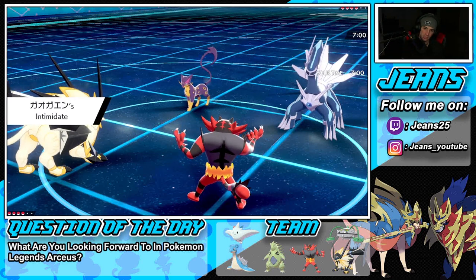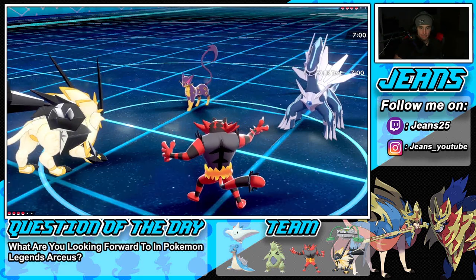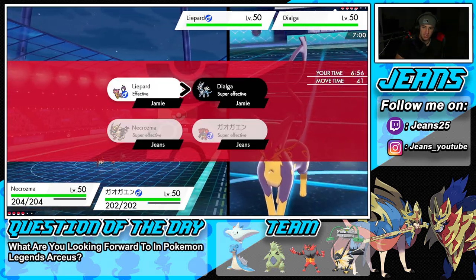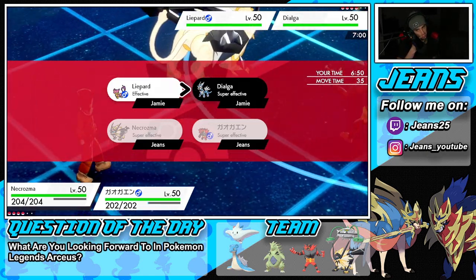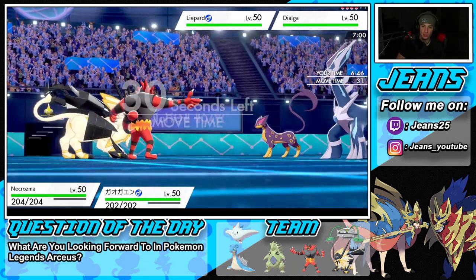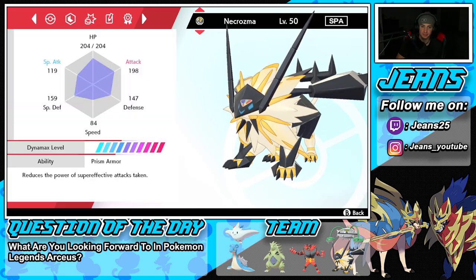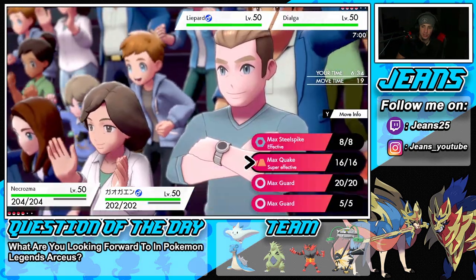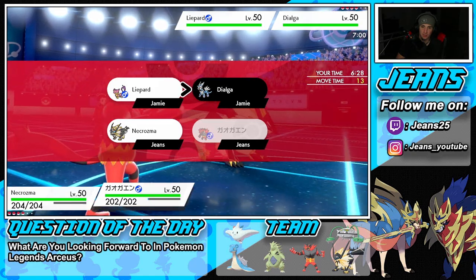Regidrago has Fake Out and might be faster, so I think I'll Dynamax Necrozma and drop a Max Quake. I could also set Trick Room — Dialga is really slow too. I know Regidrago has Trick Room. I'll go Parting Shot on Incineroar to drop Dialga's stats and dip out — no point faking out since Regidrago can outspeed and Fake Out me anyway. If Necrozma gets Faked Out it doesn't matter since we're Dynamaxed.